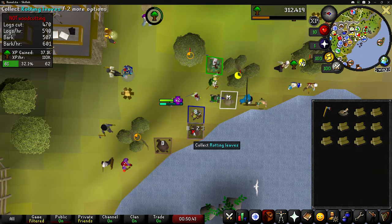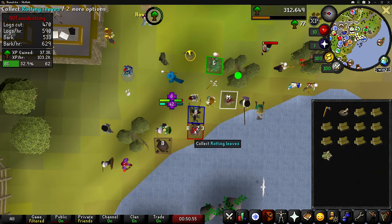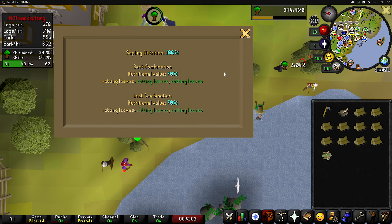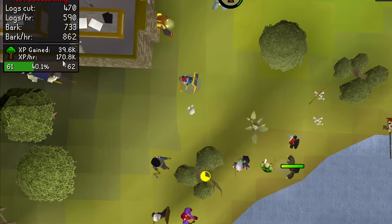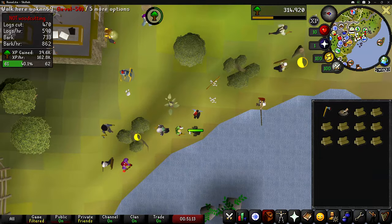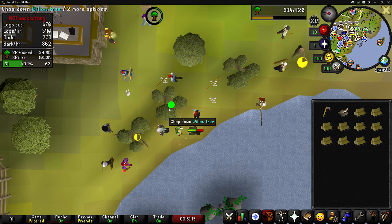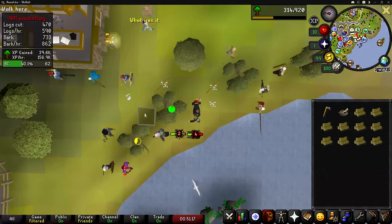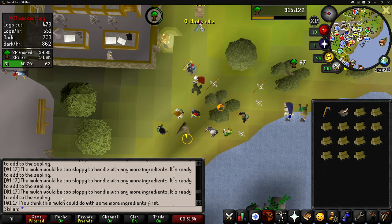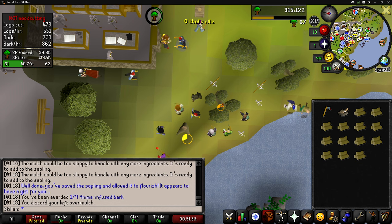Finally got another woodcutting event. Got lucky that these rotting leaves were numbers two and three and they're right next to the struggling sapling. Decided to reset my XP counter just to see how much I get — doing this ended up being 170,000 XP an hour, just spamming those leaves and using them on the sapling. Absolutely insane XP. Hopefully we get more of those events because that XP is super helpful, and it also gets me a good amount of bark.